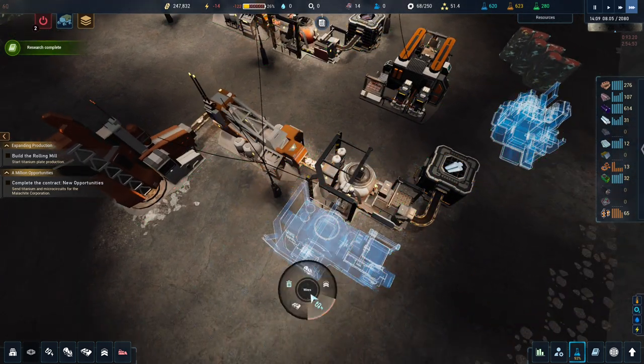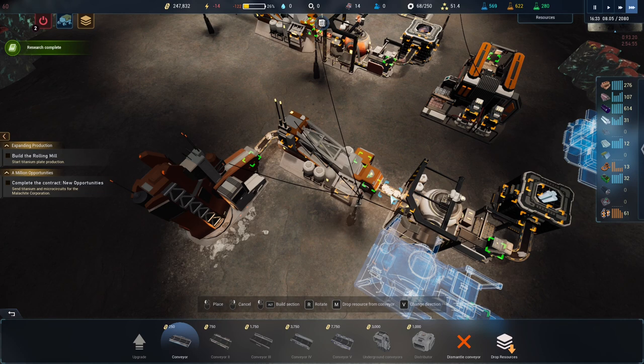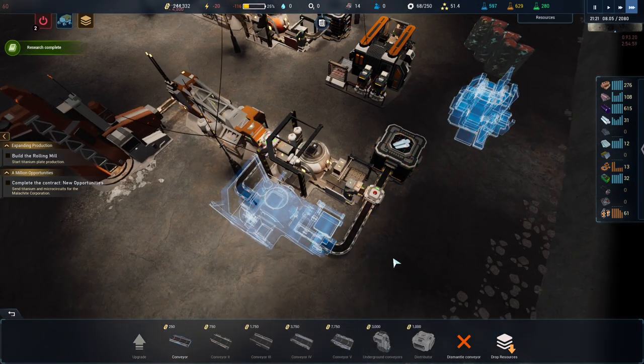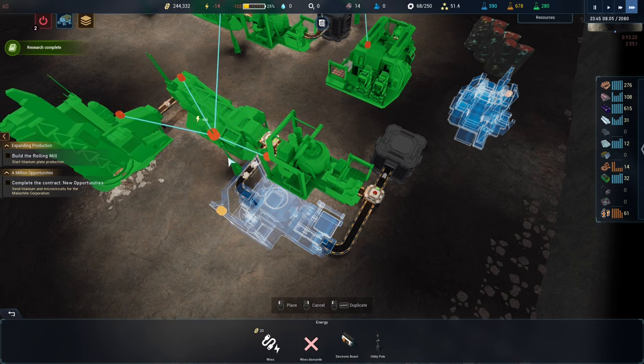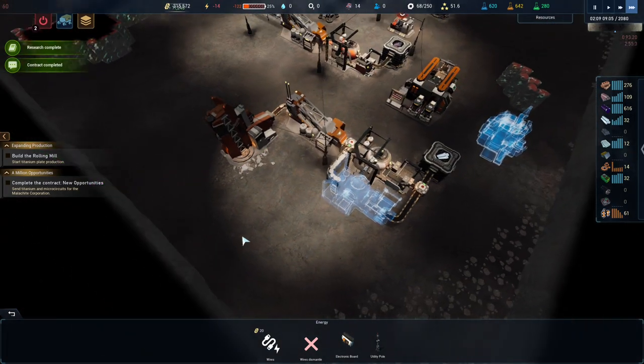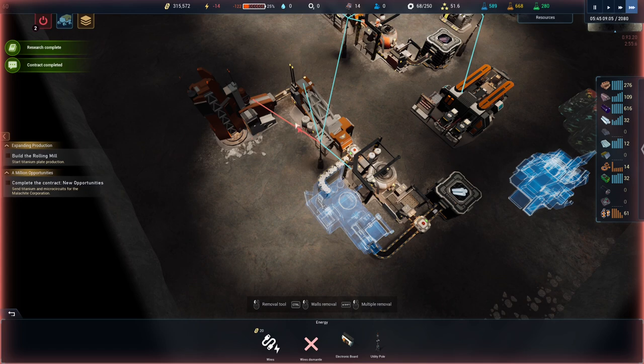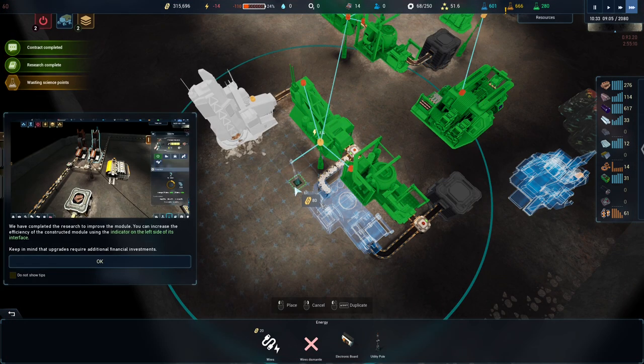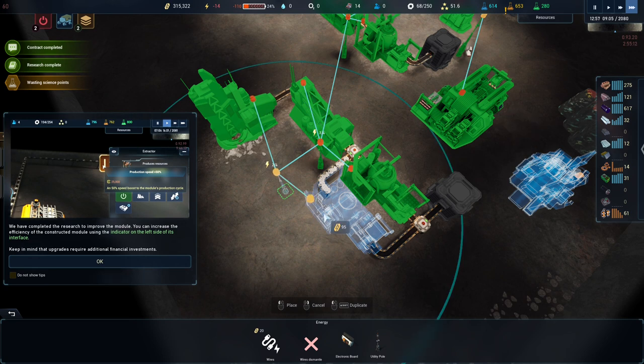I'm going to build a second titanium machine. We can squeeze a belt in here because we designed it that way — barely designed it that way. But we don't have any power down here. So we'll break that one, build a second power line, and connect the two together.